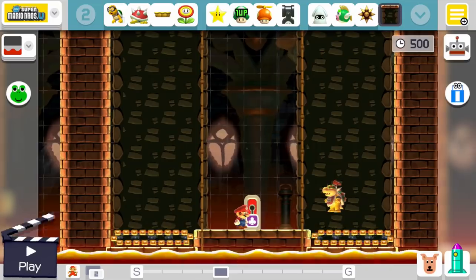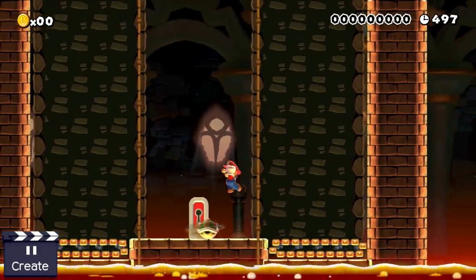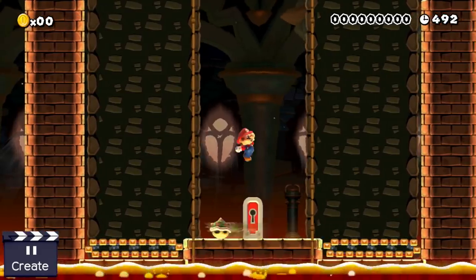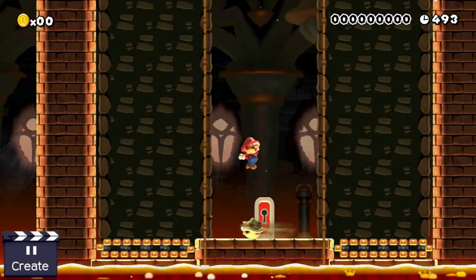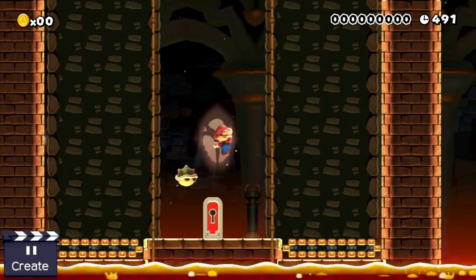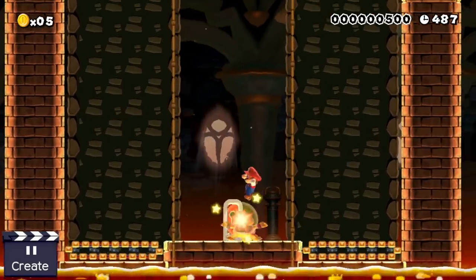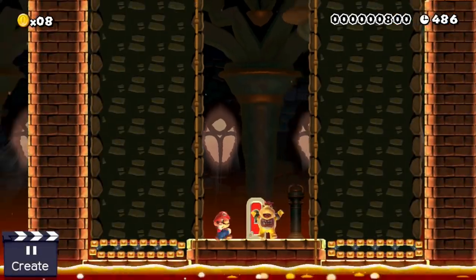Our poor little plumber finds himself in the middle of a boss fight against Bowser Junior. Everything appears to be quite normal — jump three times onto Junior's head, don't run into the ouching shell, don't touch the hot fireballs, business as usual. Or so Mario thought, but in truth this boss fight is far from being an ordinary encounter. Because as soon as Mario leaves the small area in the middle of the room and crosses one of the fateful track lines, the whole arena starts to collapse.